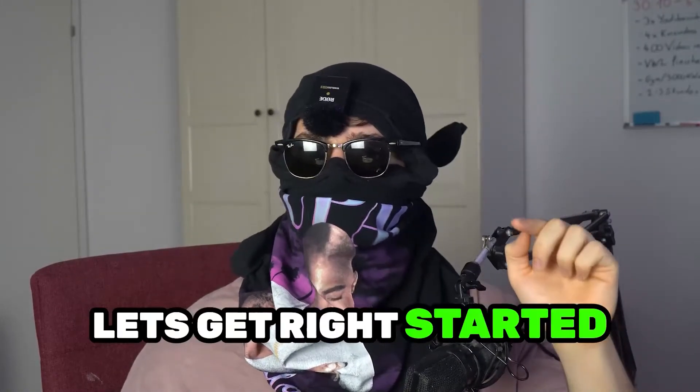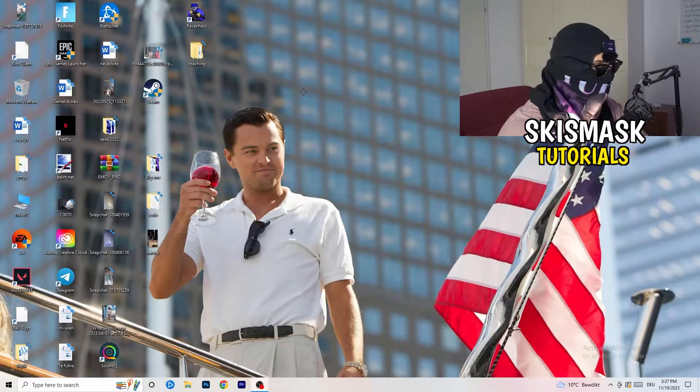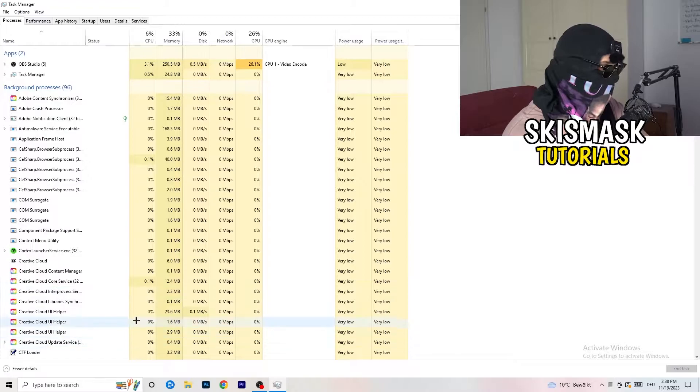So without further ado let's get started. If you have crashing issues there are a lot of things you can do and I will show you now. The first thing I recommend is to take your mouse, go down to the very bottom of your screen where you see your taskbar, right-click it, hit Task Manager, and then head to the top left corner and click onto Processes.